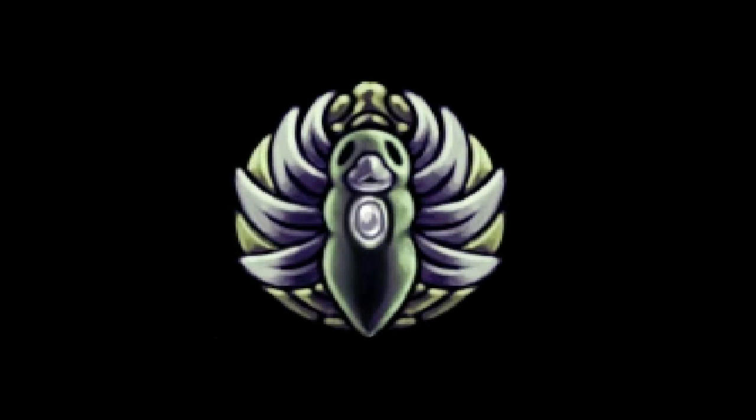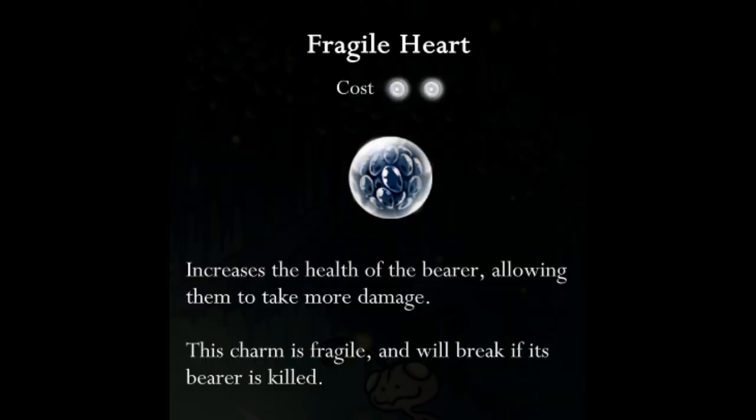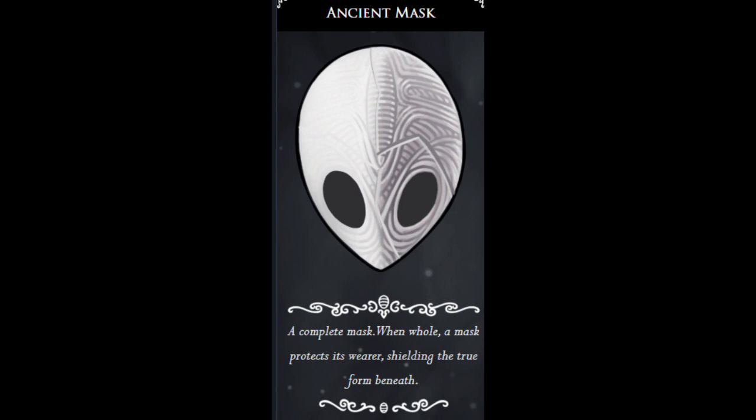Grubberfly's Elegy fires beams of energy from the bearer's weapon, and the charm likely generates those same beams within it. As for Fragile/Unbreakable Heart, I've speculated that the masks of the knight's health represent layers of their shell, so this charm simply adds on more of those layers.